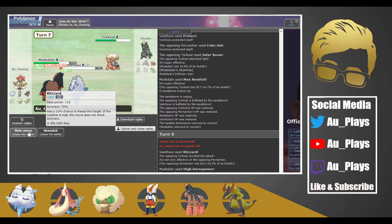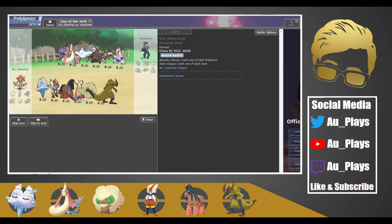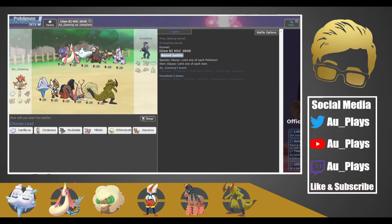Alright, here's our last team and it's actually a similar team to what I used to have. It has Sableye, Togekiss, and Excadrill all on it. It also has Milotic and Duraludon. The Milotic is probably there to set Rain for Barraskewda. If I had to guess a lead, I would definitely say Sableye coming out. I think I like Vanillux and Mudsdale here.